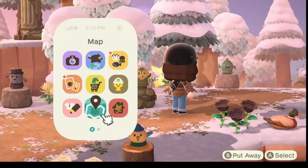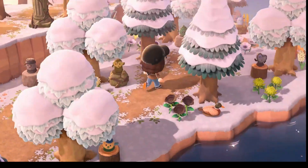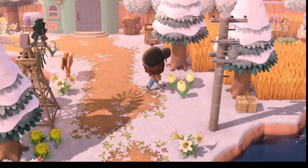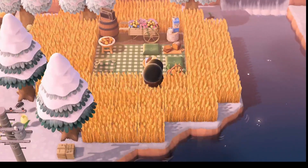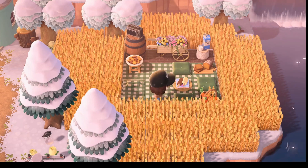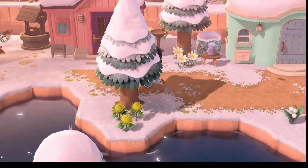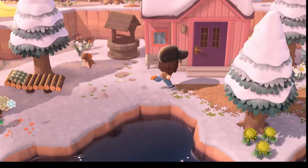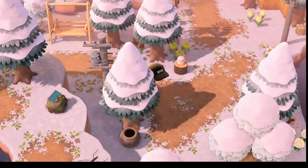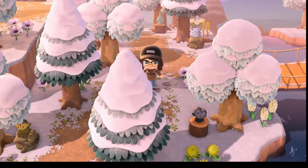Going back up — this right here is a gyroid forest, as you can see there are a bunch of little gyroids. I have a little picnic blanket over here which I actually love — I saw it on Pinterest and had to do it. I changed it a little but I really like it. And this right here is Sherb's house, and then Claudia's house, but she's leaving so I'm going to do a villager hunt and pick a different villager.